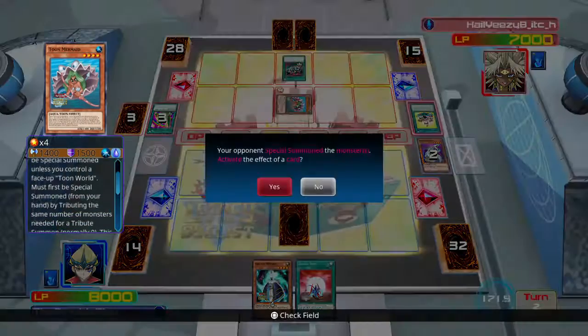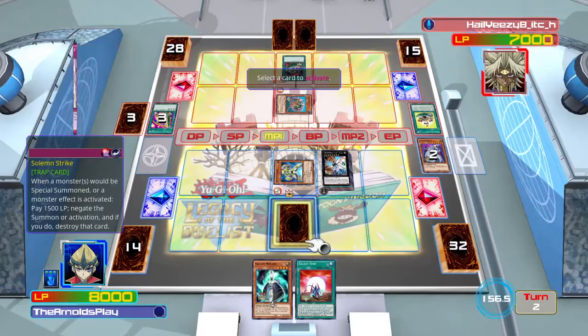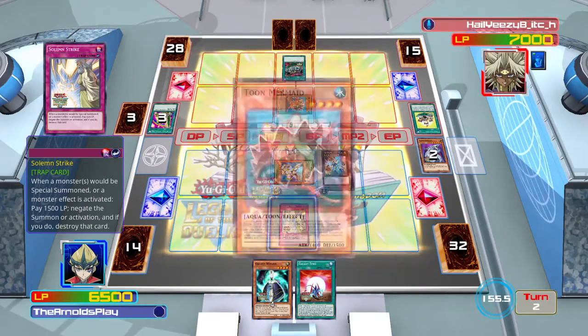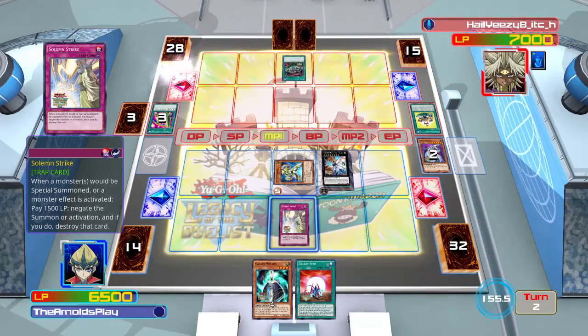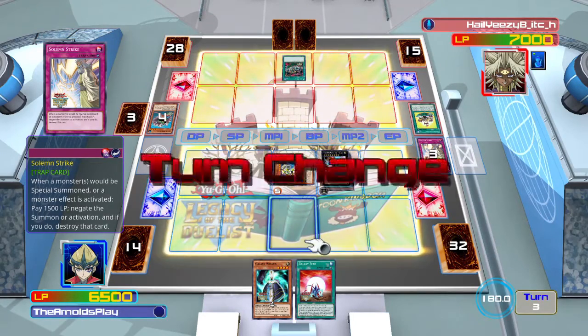My opponent brings out Toon Mermaid, which is actually one of the best Toon monsters — it's a free special summon that doesn't have any summon sickness and can be used quickly for making a Rank 4 play. Fortunately I have Solemn Strike on the field, so we're going to get rid of that monster. Hopefully my opponent has no other options to bring anything else out, and we can continue to control the board and go into a bigger play.